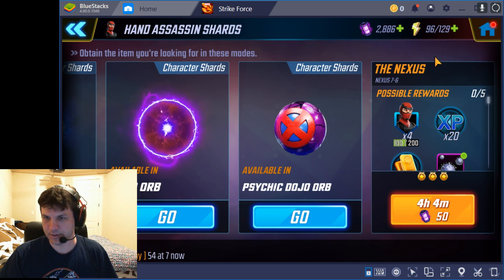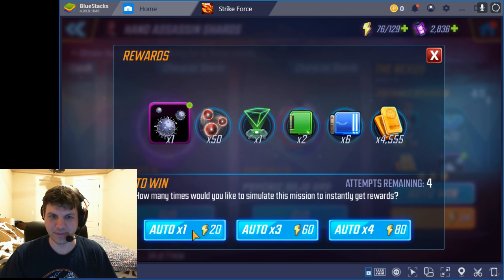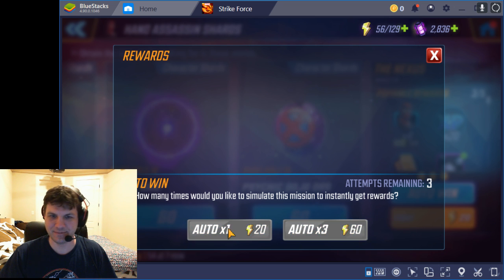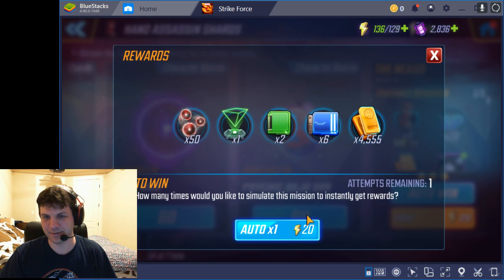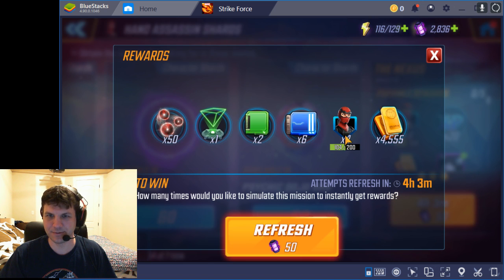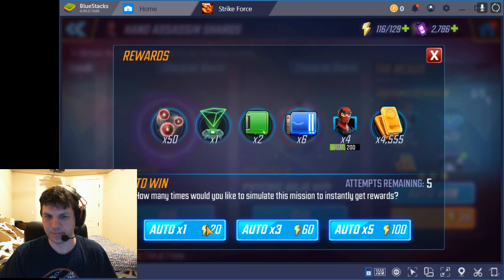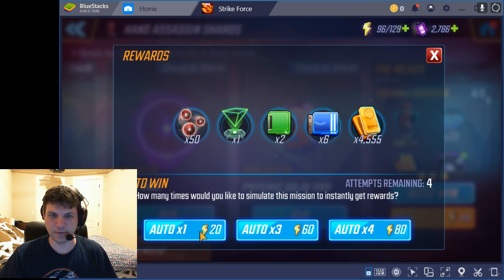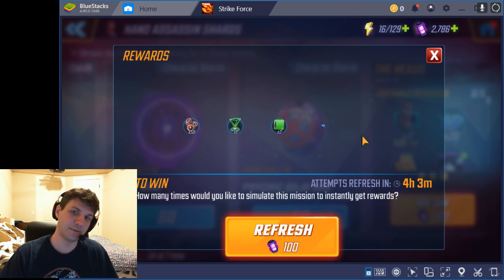All right, so that's zero so far — that's not good. But we've got a lot more to go, we'll keep pulling. This is definitely the worst I've ever done on this node. There's four. All right, so we're at 100 cores now for refreshing the node to hit it more often, and we're only at four shards, which is the worst I have seen.